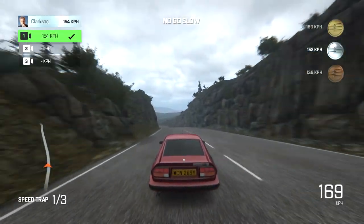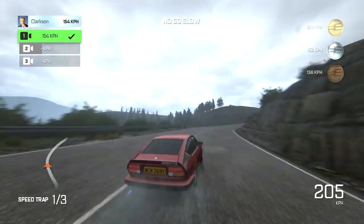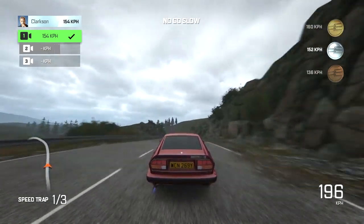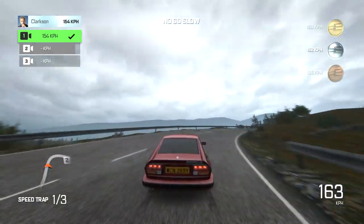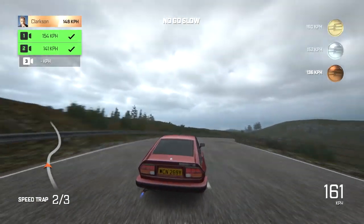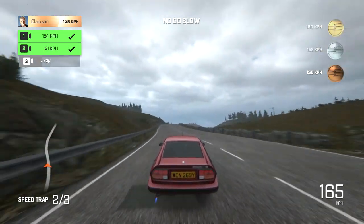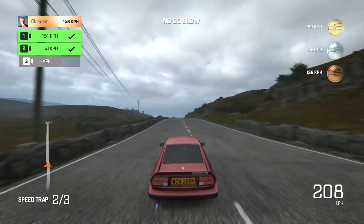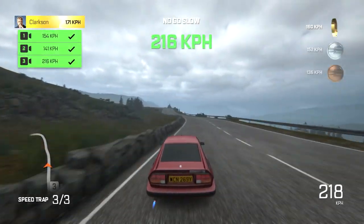That was pretty low, 154. It doesn't matter how fast you go in between because what they do is put the speed camera at the end of a corner. I've crashed already — horrible. The only way I'm going to get it is if I go insanely quick, but they're just going to put it at the end of a corner again. I think they do that on purpose so that it's testing your straight speed.